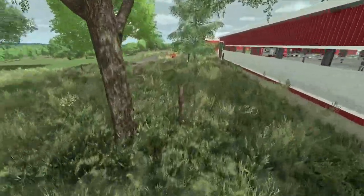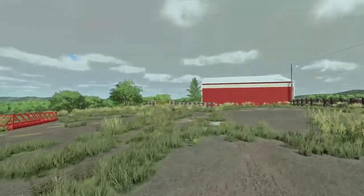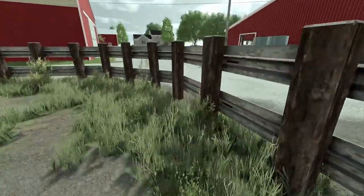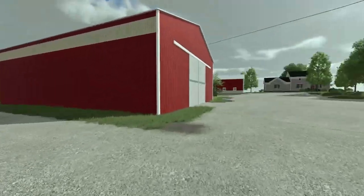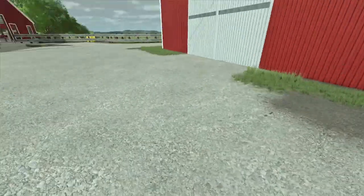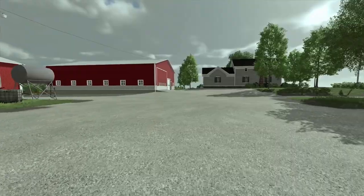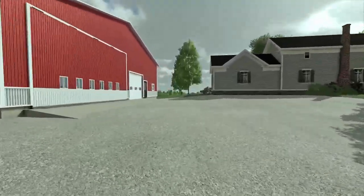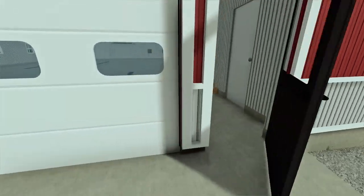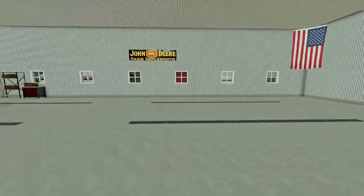This map supports the grazing mod, and I believe it also supports Maze Plus without conflict. I believe you fill the free stall from the loading chute over there. You've got one shed over there, and then three other storage sheds on this side, and then a shop. Nothing's really changed — it's still the same as it was in FS17.